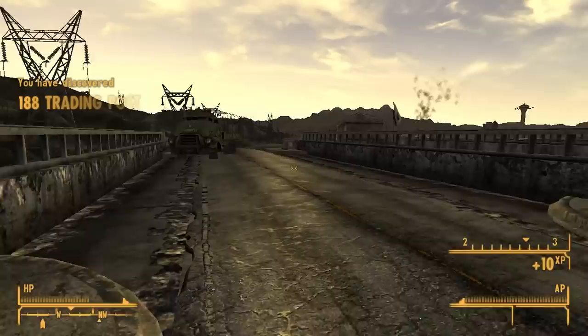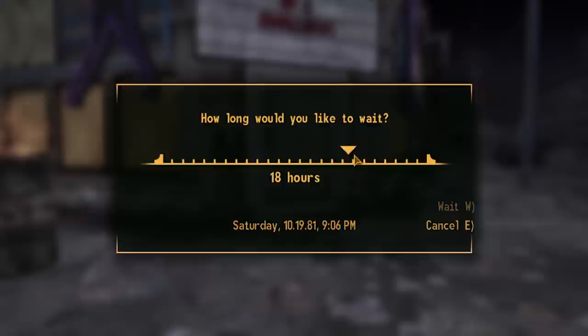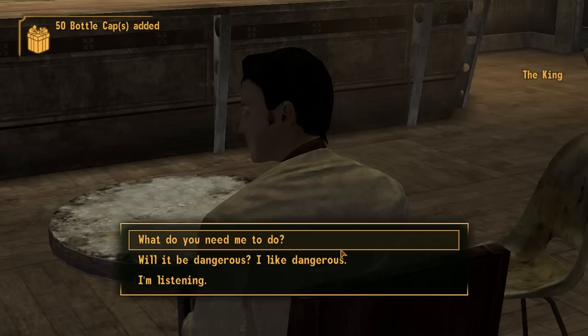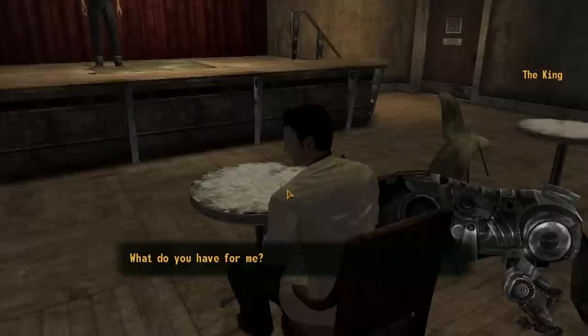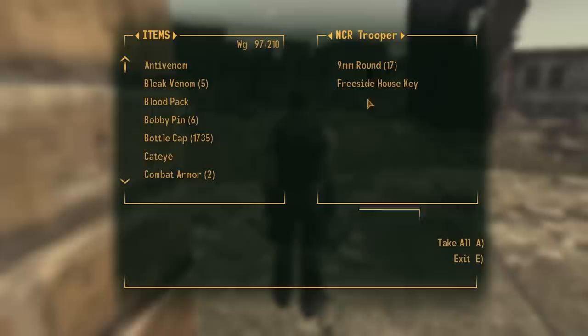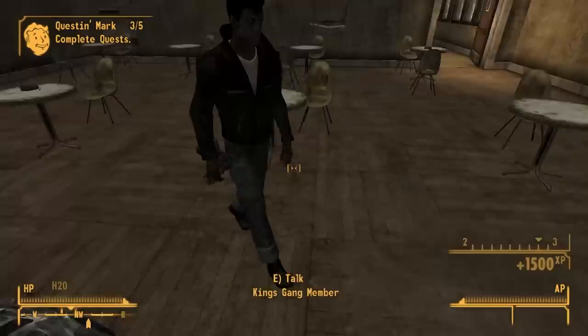Next up is hanging out with the Kings, but before that I grab the combat armor at the Crimson Caravan and visit Fisto's supplier. I learned my lesson that if you wait until daytime, you can completely avoid having to go upstairs to talk with the King. The King sends me to talk with Orris, and I uncover with my insane detective abilities that he's a fraud, before going through the familiar loop of talking with various NPCs and ultimately back to the King himself.